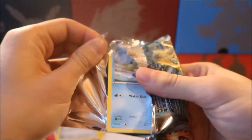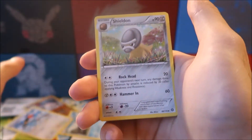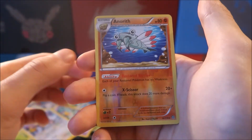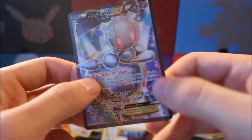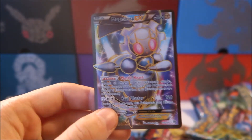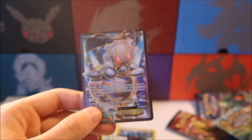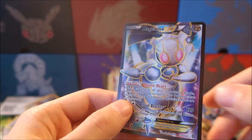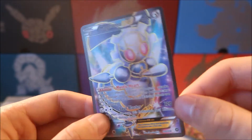This last pack is going to be super hard because obviously it's going to have a full art in it, right guys? Let's hope so. We have a Dewott, Fletchinder, Shieldon, Oshawott, Sneasel, Drifbloon, Comfey, a reverse holo — and our last card is... oh snap! Guys, oh my goodness, it's like we called it! That is probably the most fitting end to a Pokemon unboxing I've ever seen. In our two Magearna EX tins, we just pulled a full art Magearna EX! This is 110 out of 114. Wow, that is amazing guys!